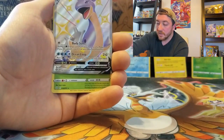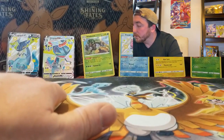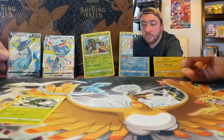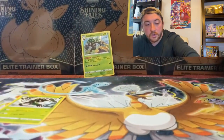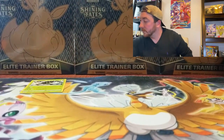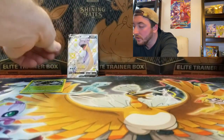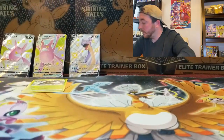And look at that — the full art Shiny Lapras V! That's one of the cards we're looking for. I love it — one of the OGs. Not upset about this at all. That Corvonite pack hasn't disappointed us yet. It's so shiny and beautiful. We're going to set that right over here with the others, and our rare is a regular Zarude.